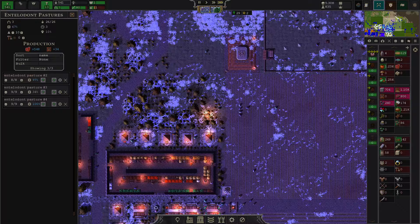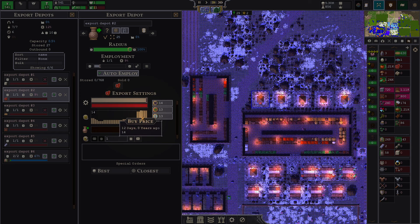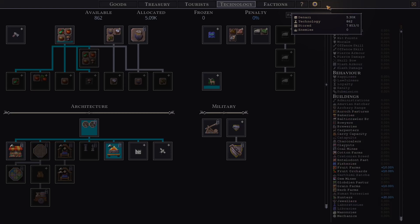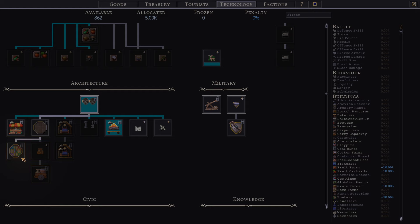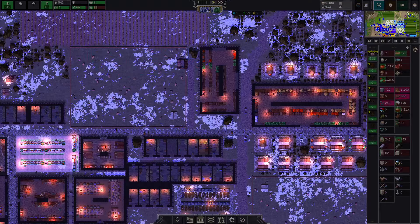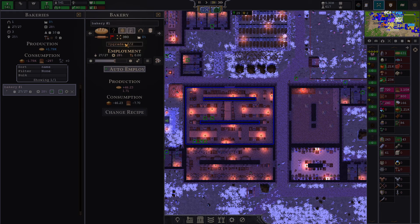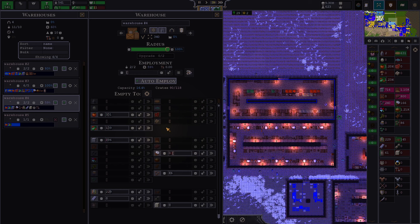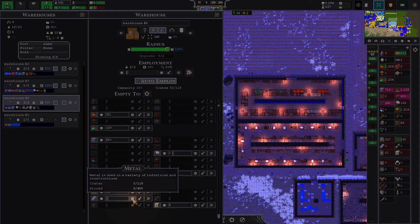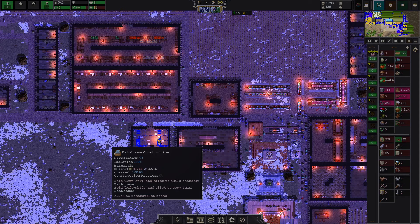We are starting to turn into a massive export nation for meat — there has been a price explosion lately and I'm digging it. We should also start investing in spoilage technology. If you research this tech, stuff in your storages will spoil slower — really, really good and you really want that. It is less about expanding stupidly now at this point in the game. You can do a lot of other levers as well, as you can upgrade and refine your industries quite decently now.